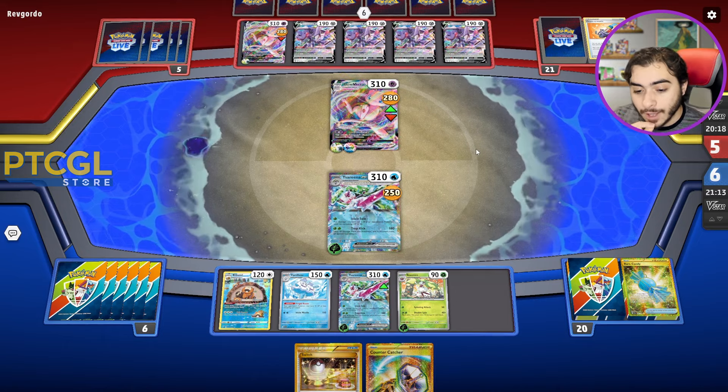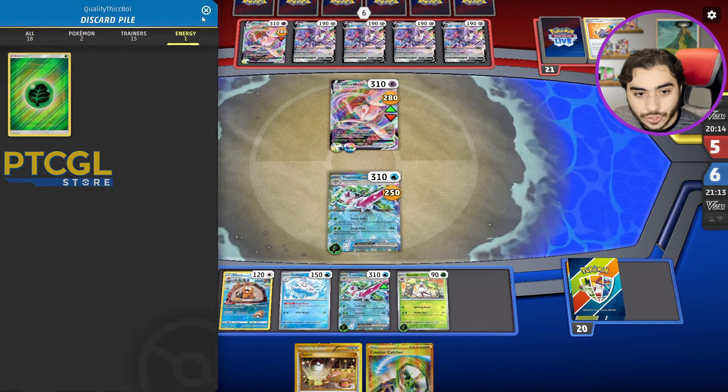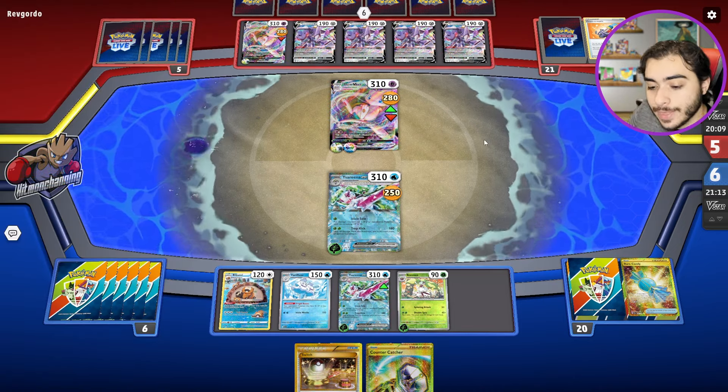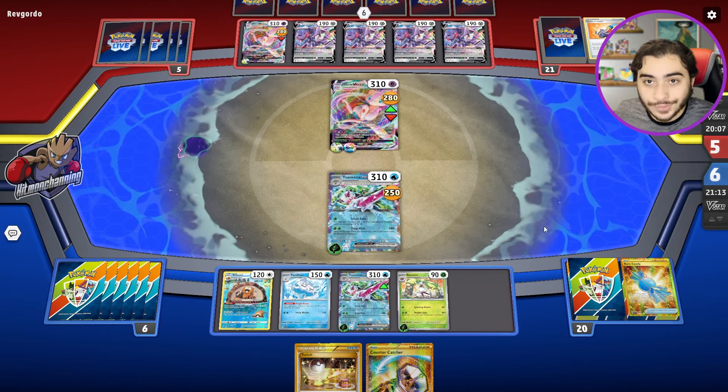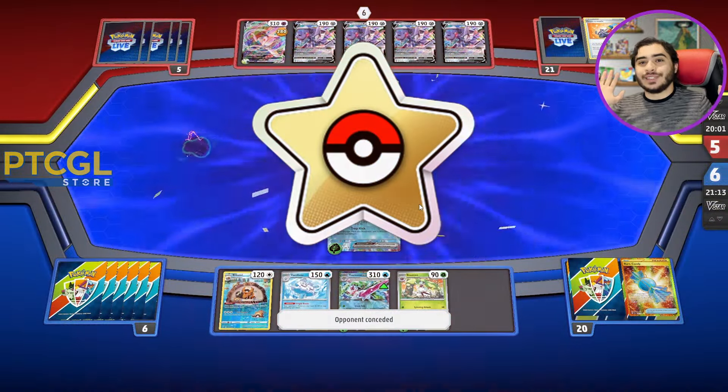We have one or two Energy left unless they're both prized — that would not be good, but I did put one back in deck, so I know for sure we have it. There's the Concede — we did it! We beat Mew VMAX! That's so funny. So what did you think of my Serena EX deck? I love this deck, I won't lie. It's a lot of fun, and to be completely honest, I think this deck becomes legitimately good after rotation.